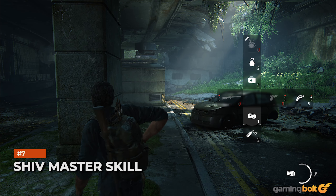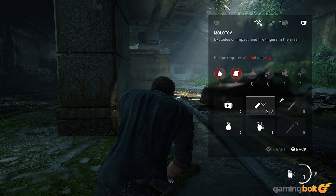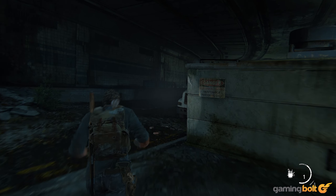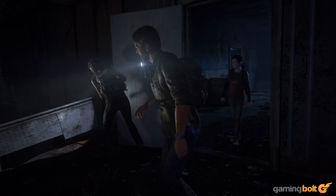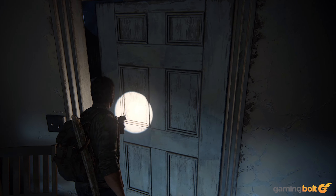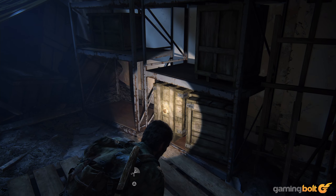Shiv Master Skill. Given how important Shivs can be in The Last of Us Part 1, making them more useful and effective is well worth keeping an eye on. The Shiv Master upgrade can be particularly useful and is something you should set your sights on right off the bat, since it allows you to survive an otherwise instant-kill Clicker attack by stabbing it with a Shiv. You should also work towards the upgrade that makes your Shivs more durable.